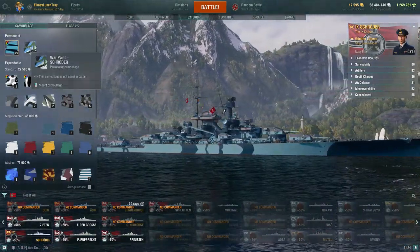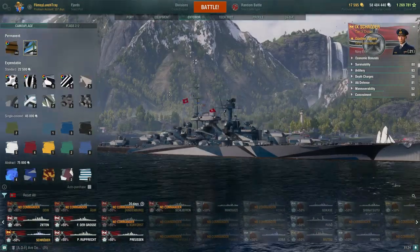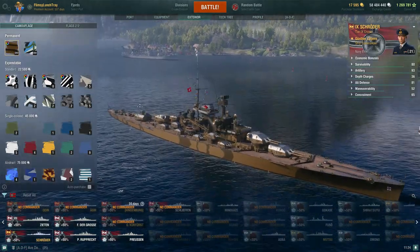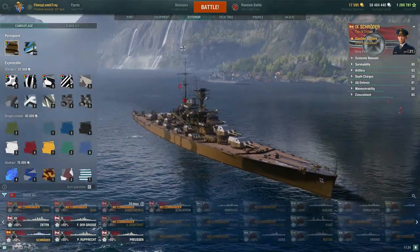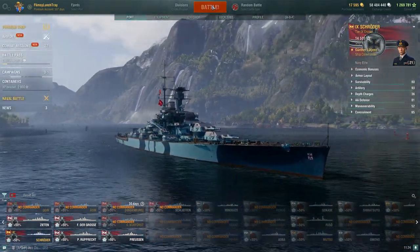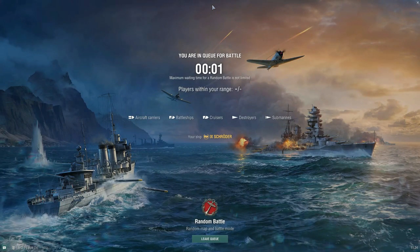Upgrading commander build. And then there are some different camouflages — you can have the war paint. You can have this one, but I'm not a big fan of the brown. It kind of looks like a giant turd, if you will. So I like running the blue.